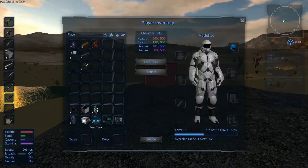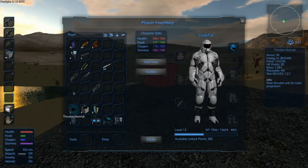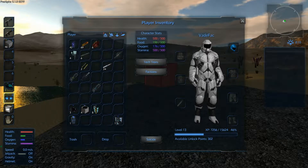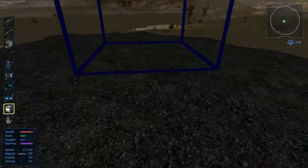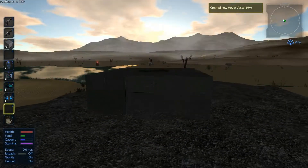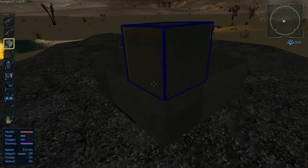Now we need to place down our hover vessel starter. Let's get all these blocks ready to go. So we need the fuel tank, the cockpit, the RCS, the generator. We'll place this down first — it'll have like a nice little base for us to work from. There we go. There's our hover vessel. It's not much to look at yet, but it will be.